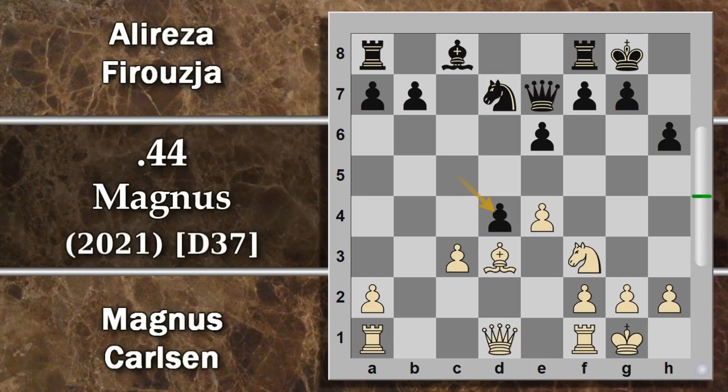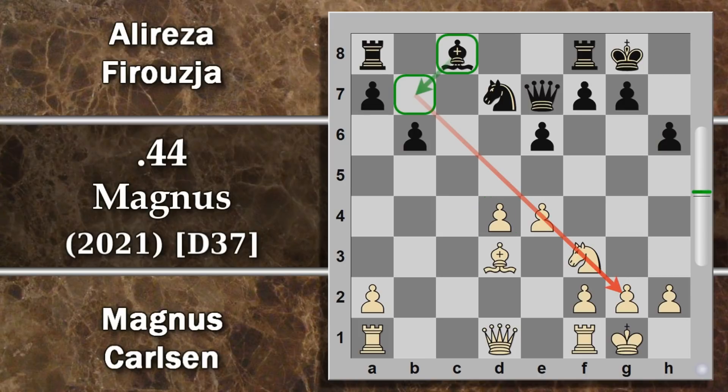Il bianco potrebbe far fuori il cavallo, però questo gli costerebbe un pochino. Quello che può fare è approfittarsi e spingere E4 per guadagnare un tempo su questo cavallo, anche se si fa un buco sul C3. La struttura prevede un centro dopo B per C molto forte del bianco, però il bianco è poco sviluppato. Il nero potrà arroccare, dopodiché potrà recuperare parte dello sviluppo cercando di attaccare questi pedoni, soprattutto con la spinta C5, sostenuta sia dal cavallo che dalla donna.